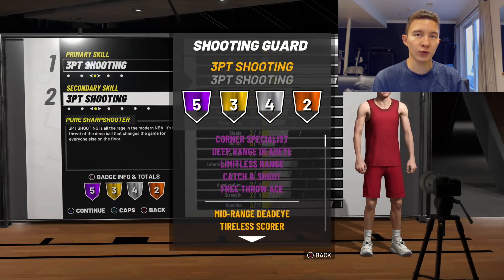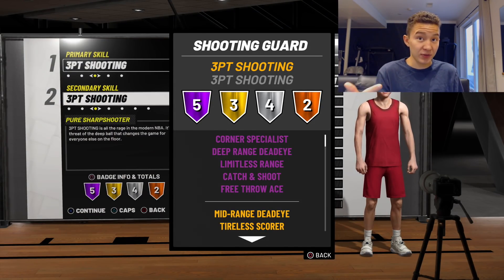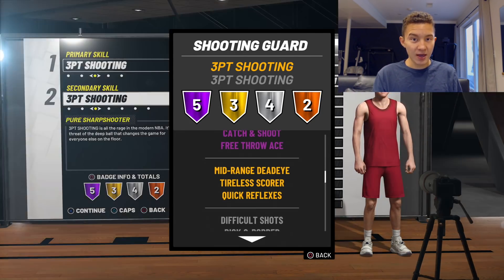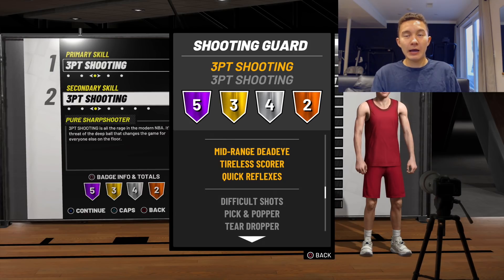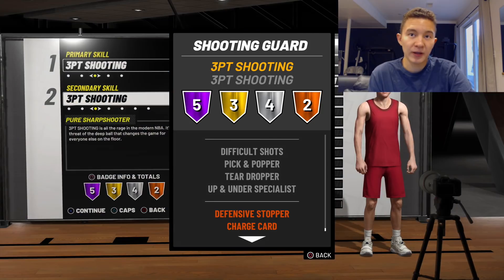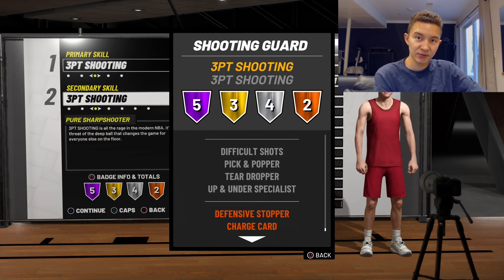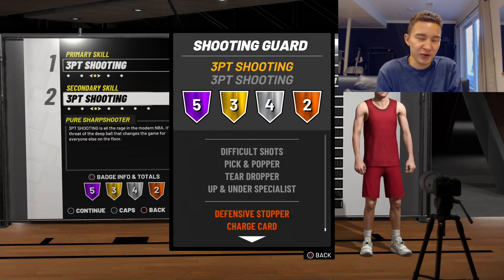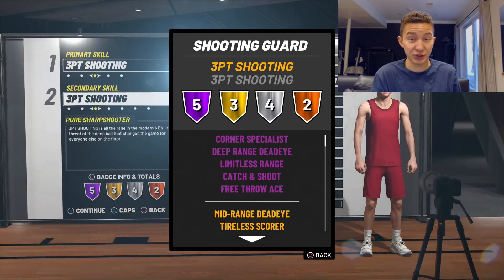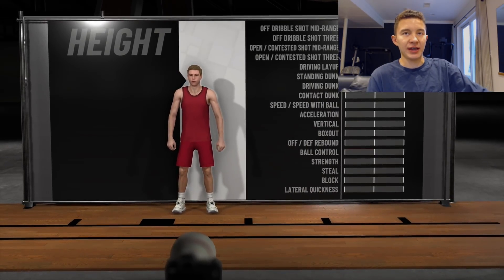Let's look at the badges you get for being a pure sharpshooter. You get five Hall of Fame badges: Hall of Fame corner specialist, Hall of Fame deadeye (which is buffed this year), Hall of Fame limitless range, Hall of Fame catch and shoot, and Hall of Fame free throw. You also get gold mid-range deadeye, gold tireless scorer, gold quick reflexes, and silver difficult shots, pick and popper, teardroper, and up-and-under specialist. Defensive stopper and charge card come in on bronze — these five Hall of Fame badges especially are really, really good.